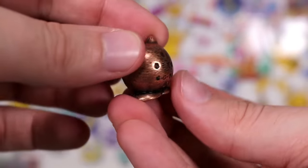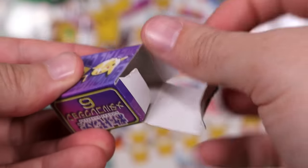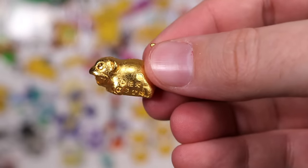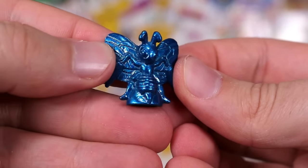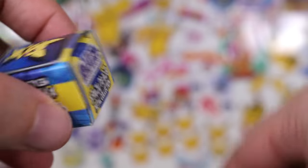Jigglypuff! I'm surprised we haven't seen Jigglypuff. Sorry that we're speeding through them now more than the start — that just tends to happen. Golden Slowpoke — I feel like their tails would be worth a lot. You know, Team Rocket cuts their tails off or whatever. Beedrill! I forgot you were a Pokemon — hadn't seen you in a while. Our first Beedrill in the metal collection!